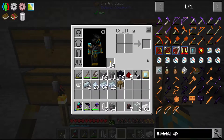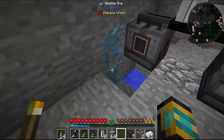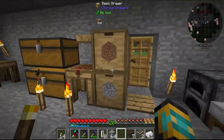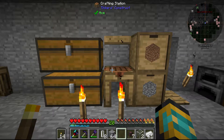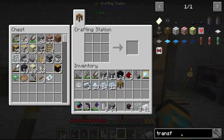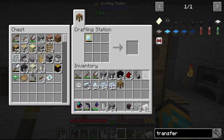So we have a couple of things to do. Because I don't want to do this manual inserting every time. So we're gonna do the Extra Utilities transfer node for liquid - that will be a water pumping system.